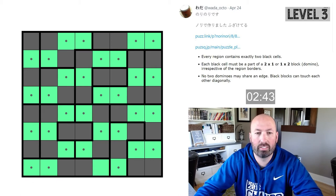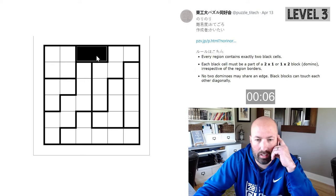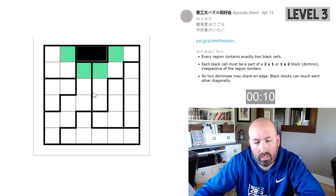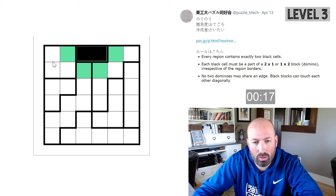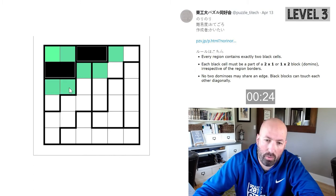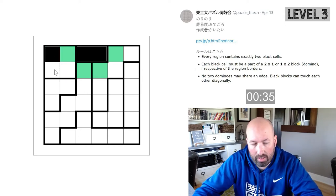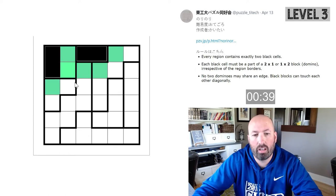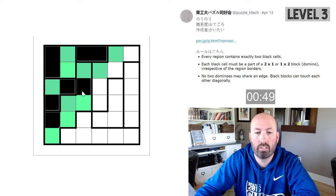Let's do another level three. This is a really small one — we're back to the other interface with black and green. We only get one gimme region this time. There's only three cells here — if we did both of these, that would rule out two of the three in the region below it, and we need more than one black. So we can't do both of these, and therefore you have to have that one, and the only way it can connect to a domino is right there. That only leaves two in this region. They can't stick down because it would make a three cell, so this one has to go to the right and this one has to go down.